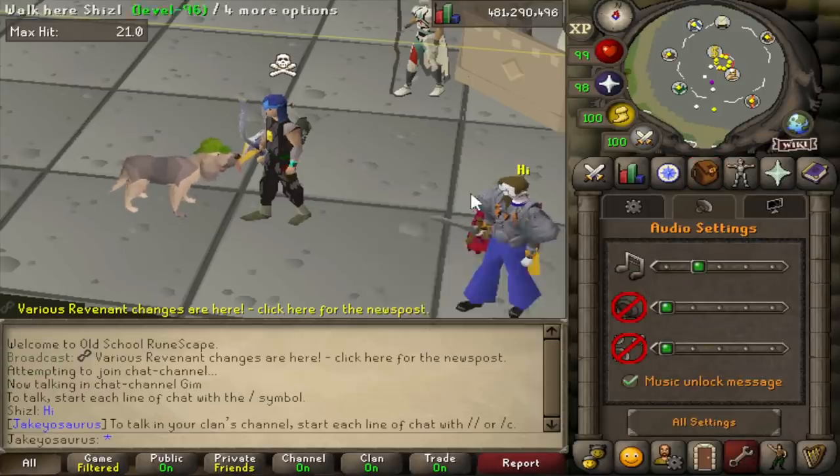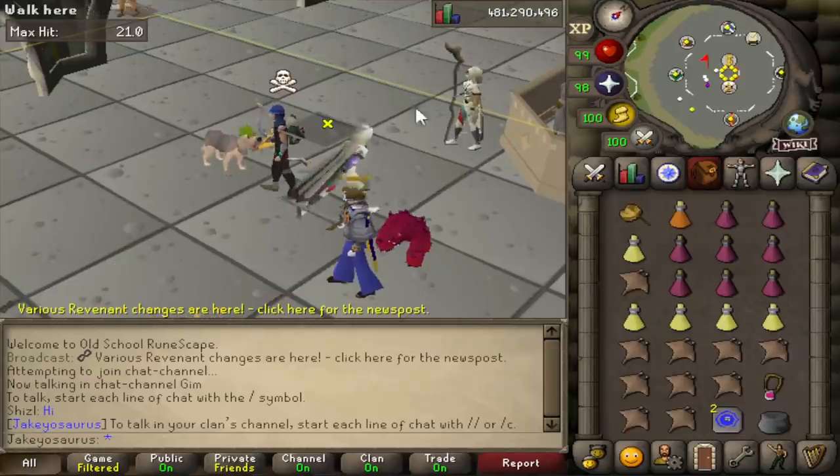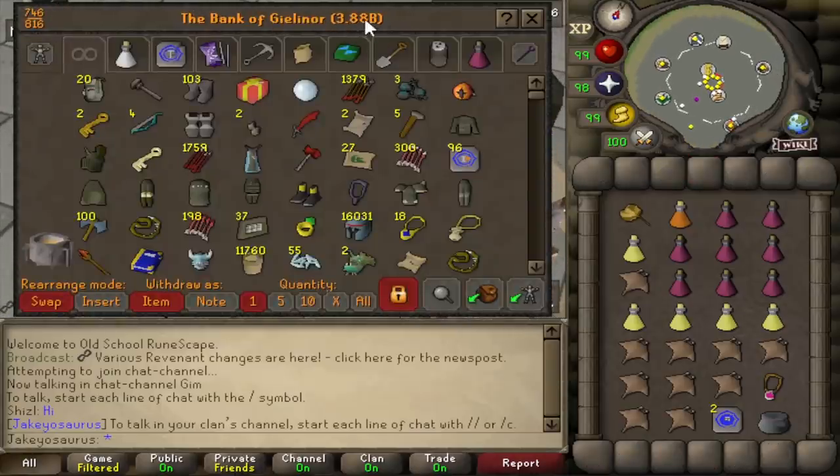Let me and Shizzle are the first ones back. Shizzle gave me his crossbow because I am poor. You want to see how poor I am? I have a 400k cash stack - that's how poor I am. Ignore the 4 bill total bank value. Ignore that.